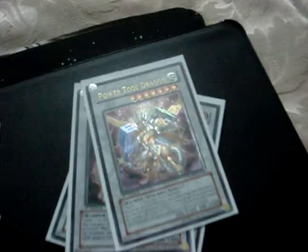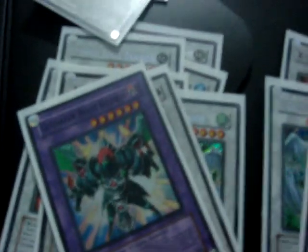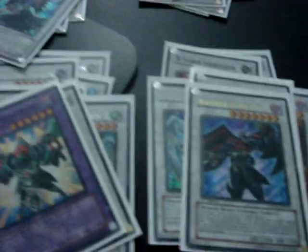Red Dragon Archfiend Ultra, Stardust Dragon from the tin, Blackwing Armed Wing. And there's an Ultimate Power Tool Dragon. One tin Ancient Fairy Dragon, one Ultra Ancient Fairy Dragon, one Gladiator Beast Gyzarus, and one Blackwing Armed Master — so that basically fills up that empty space.